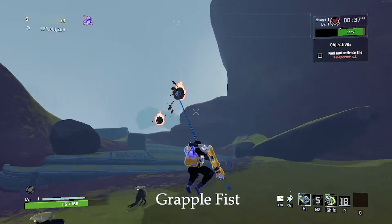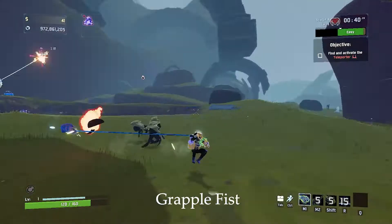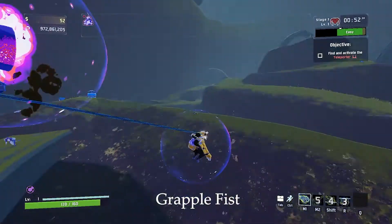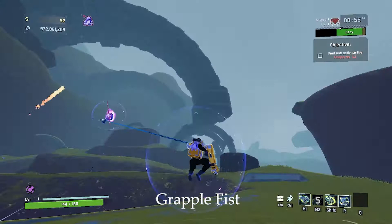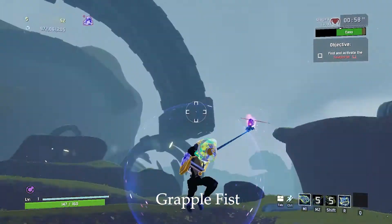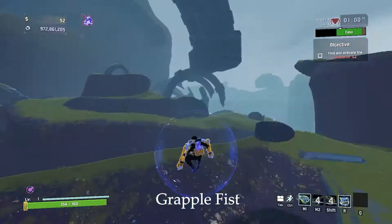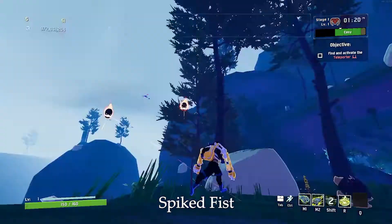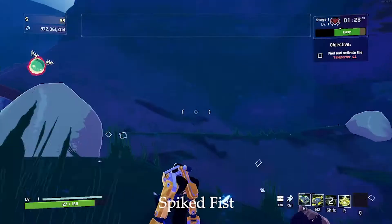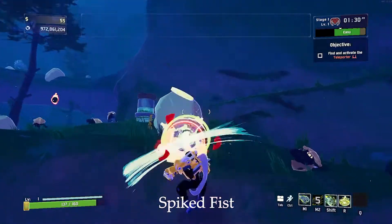Grapple Fist is the default secondary for Loader and it doesn't do any damage, but it allows him to fly around small enemies. This is one of the few cases in Risk of Rain where the alternate ability is literally just a direct upgrade — Spike Fist does damage and it pulls smaller targets towards you. It's worth unlocking Spike Fist.